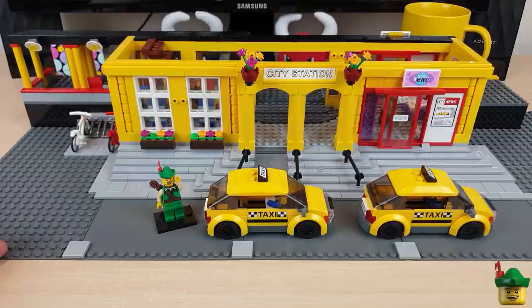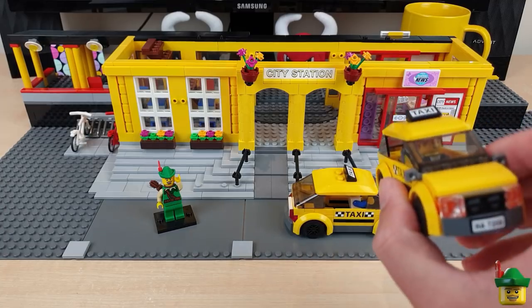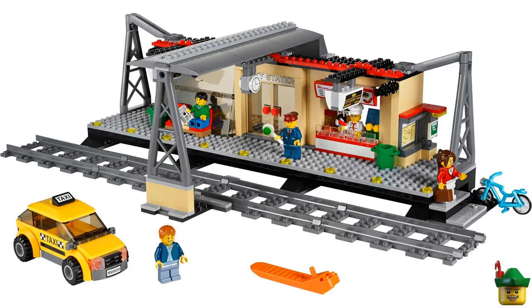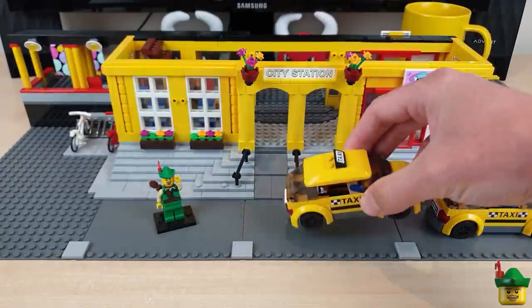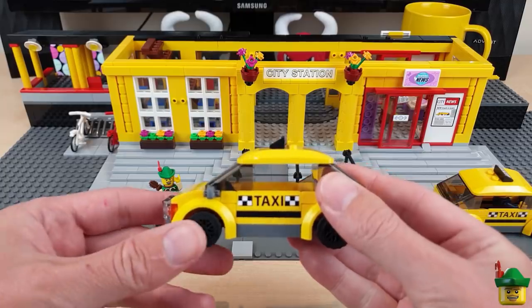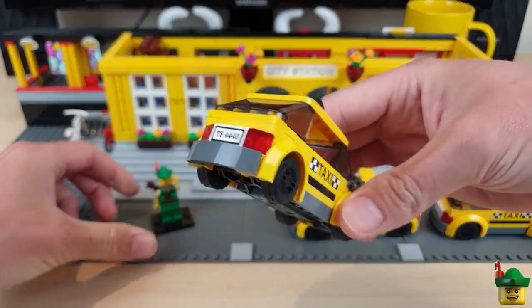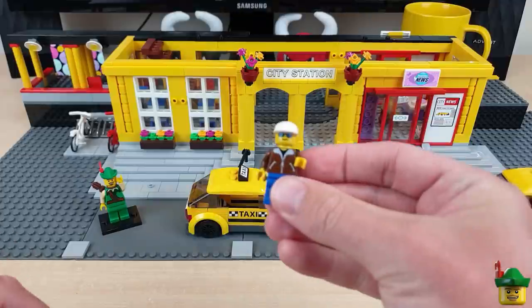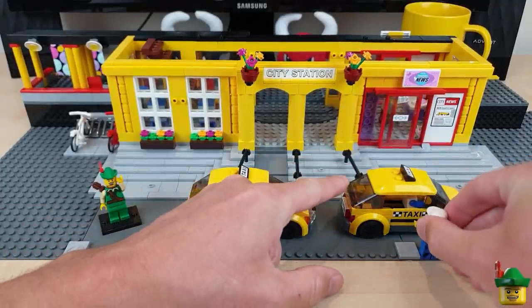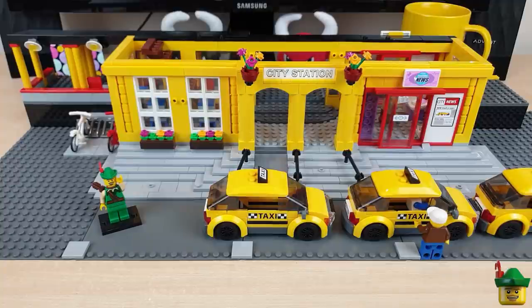While we're talking about streets and cars, I may as well do my car of the day so I don't forget. In the first part we did the taxi from set 60050 train station, in the second part we added a taxi from set 60050, so what better to add this time than another taxi from set 60050. This one has unique number plates front and back, and I've got a taxi driver who's got out and is maybe talking to one of the other taxi drivers further up the queue.